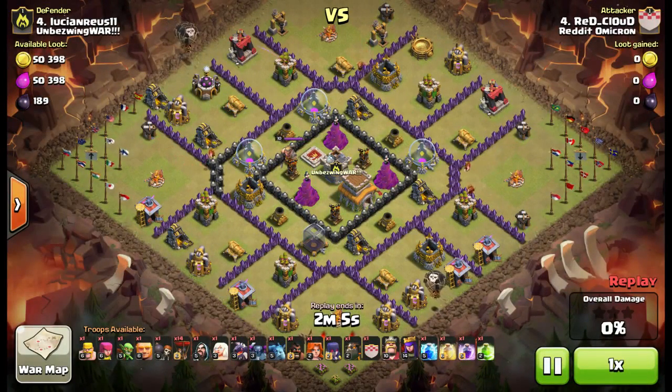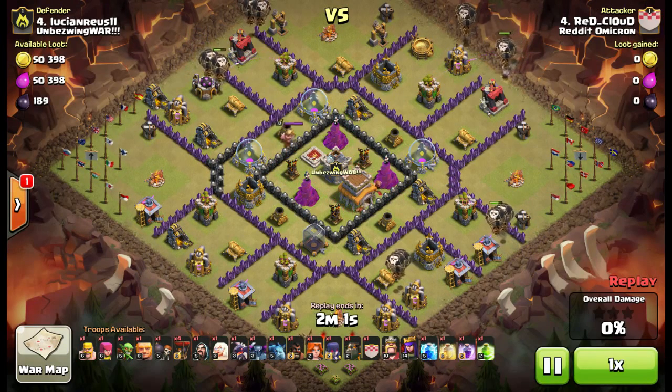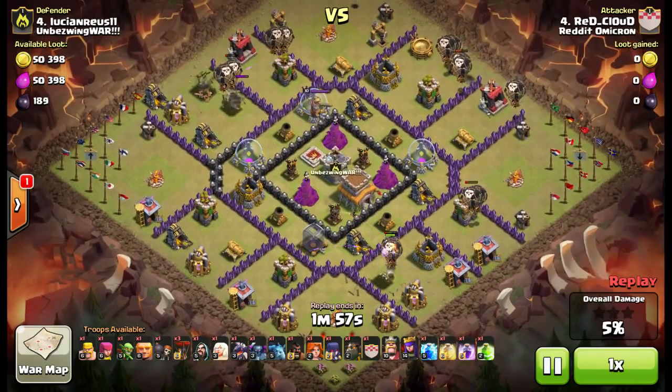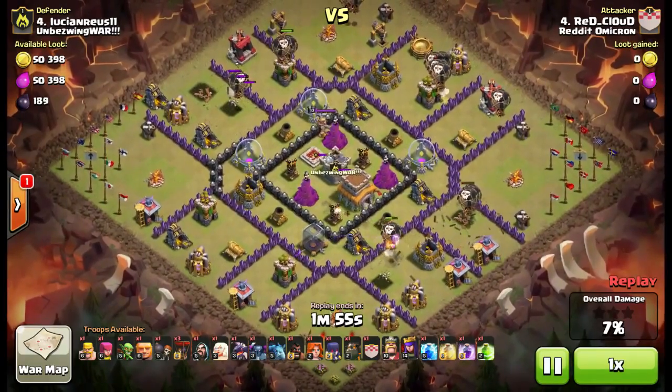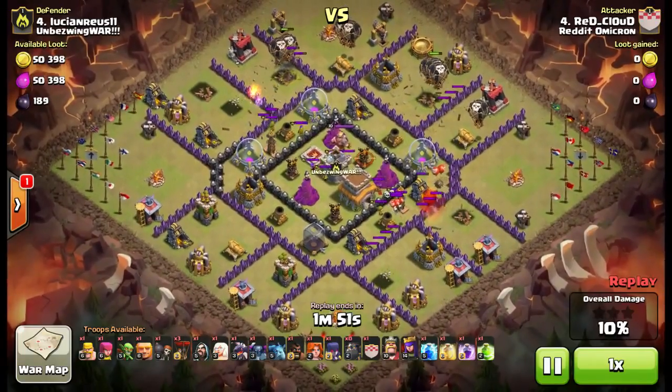I decided to use one of each type of troop. As you can see, I have one of every troop and one of every spell. You may be asking where the golem is — the golem is in my clan castle, so no worries there.